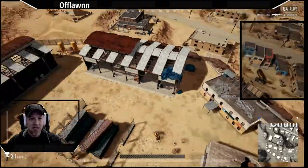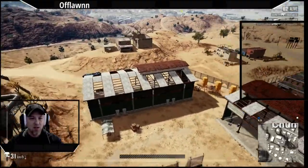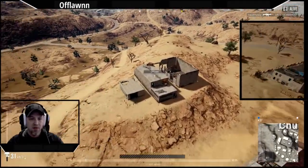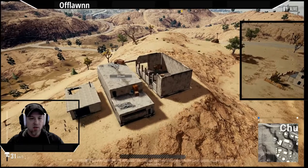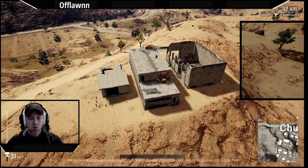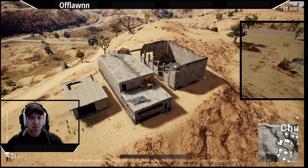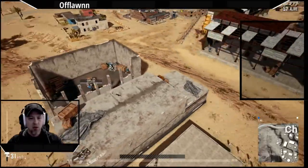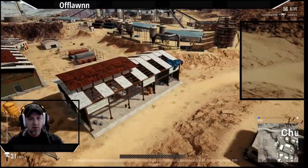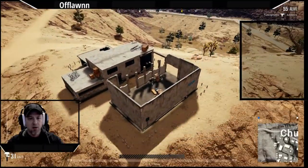He ends up taking out the guy that came down right there. What I always like to do is hit these kind of buildings, and the reason is you can usually find level 3 gear as well as scopes — a bunch of things that are really good to have in the game. So I landed over there, hit that building really quick, moved up here, hit these buildings.